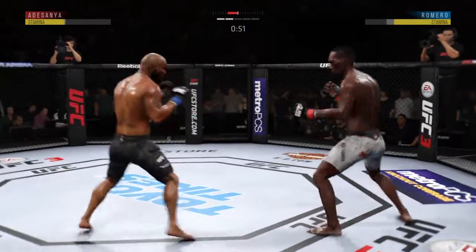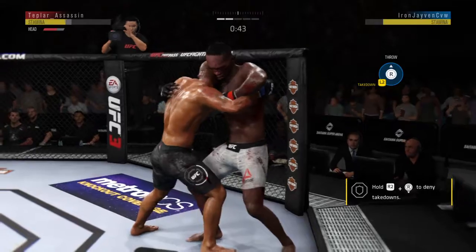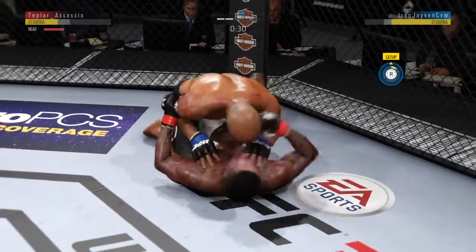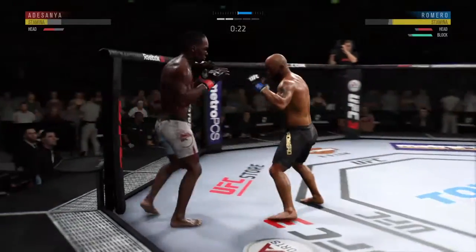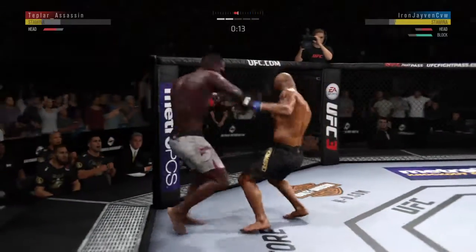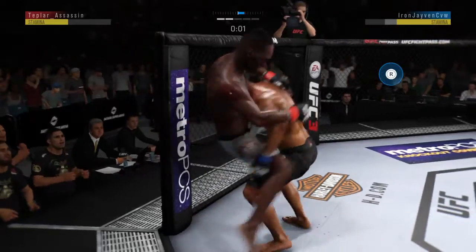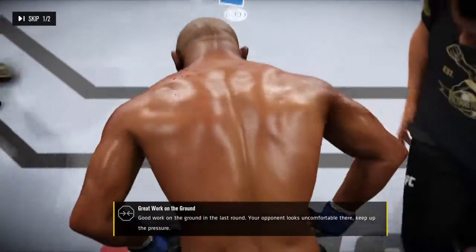He gets up again but he looks hurt. He absorbs a kick to the head. Good straight left! This could be it right here. Big elbow to the body! Nice takedown. He's in half guard. Back up. Adesanya gets touched by that leg kick attack. He's getting hit — knee to the body. Big shots! Back and forth we go! The jab followed by the right hand. That has been the story of this fight as he continues to land these takedowns — the points are starting to add up. The opponent's doing a pretty nice job getting back to his feet.